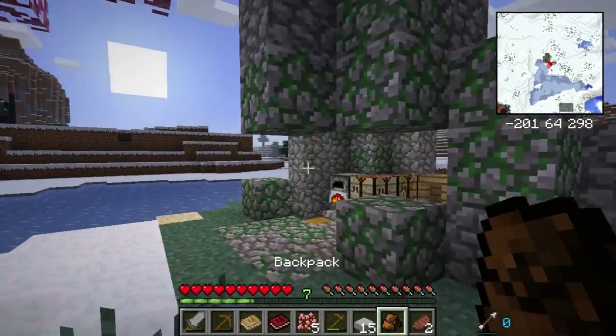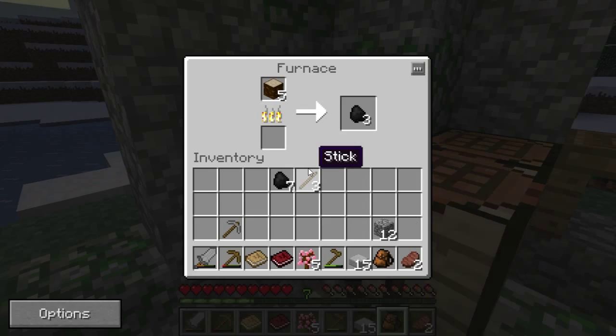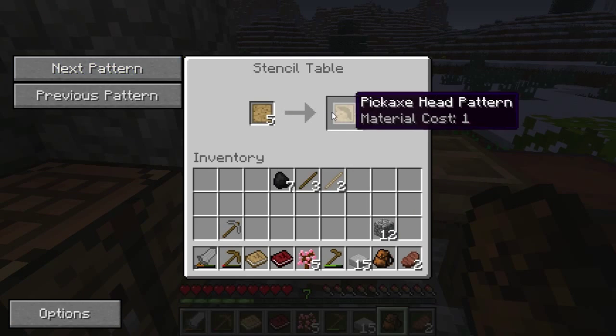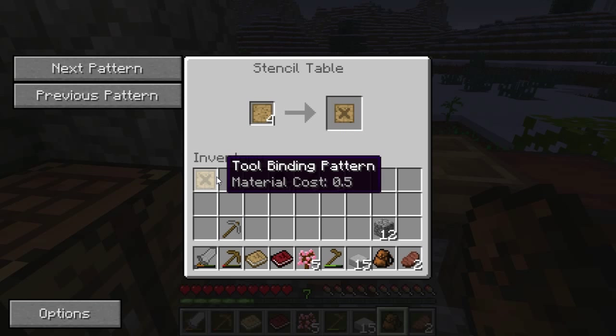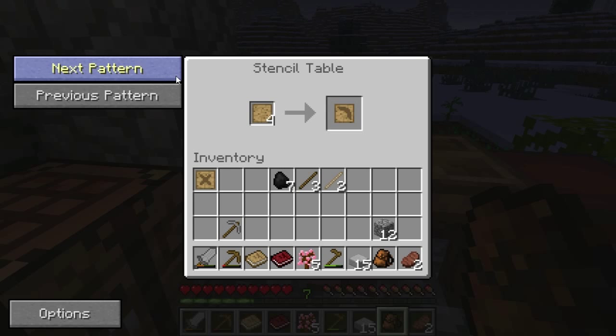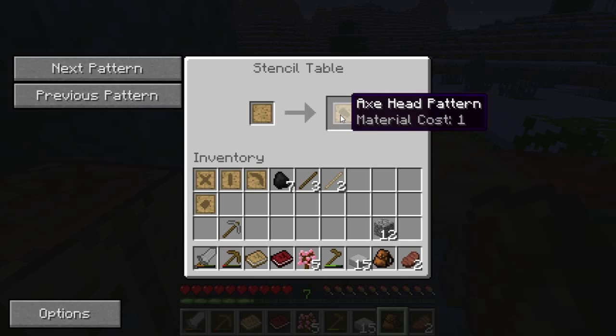So I'm going to make... the first thing we got to make is we pop this in here. Pop that in, pop out some of these — three sticks. And then we're going to make a couple of blank patterns. We can use these to make: wide guard, crossbar, tool binding, hand, board, knife, chisel head, tool rod. And then we can make one for pickaxe, shovel, and regular axe.